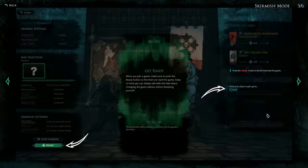Get Ready: when you join a game, make sure to push the ready button so the host can start the game. Keep in mind you can always talk with the host about changing the game options before readying yourself.